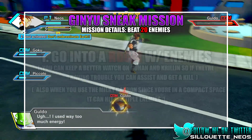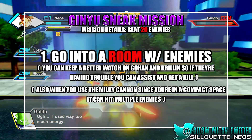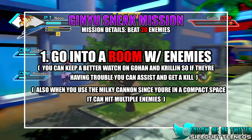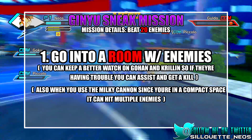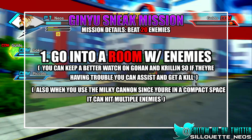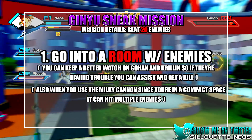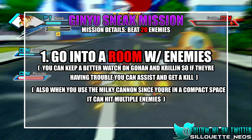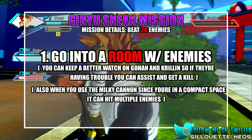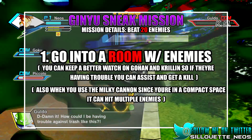The way I was doing it is going into a room, because it's easier to have the enemies all in one compact space rather than flying around in the hallway. As soon as an NPC is tracking you, just fly past them and go straight into a room. Gohan and Krillin will also follow you, which keeps an eye on them — so if they're low on health you can go straight towards them and help them out.